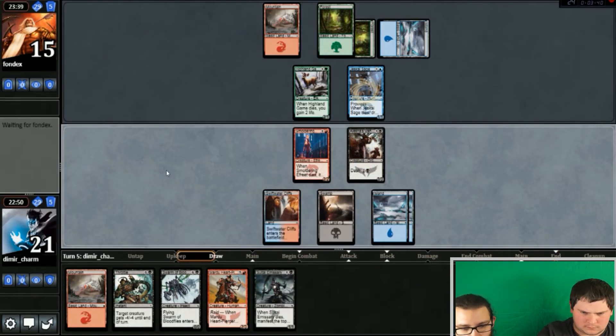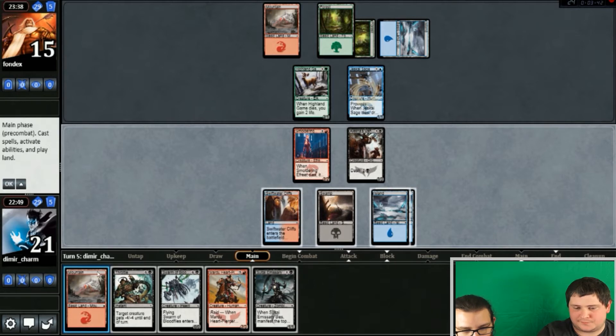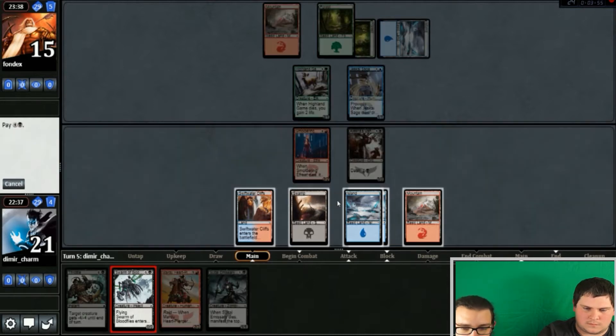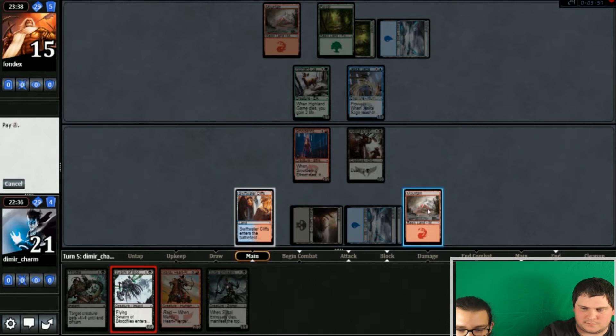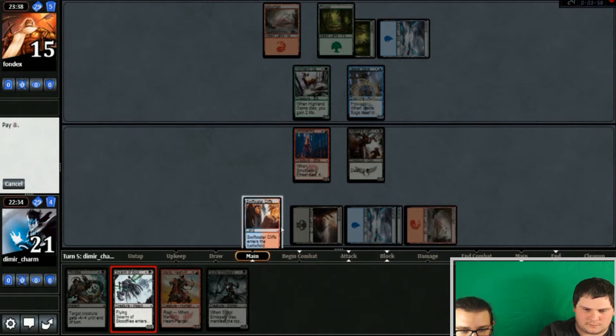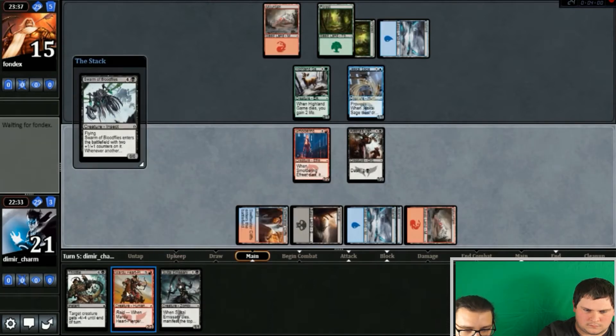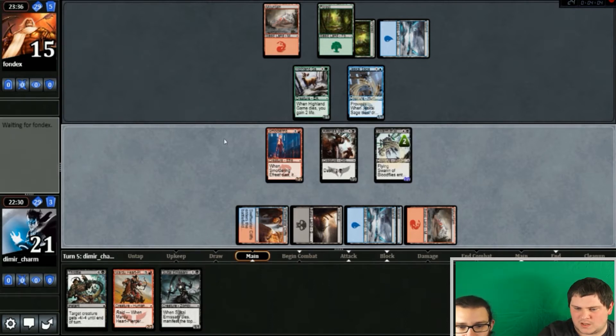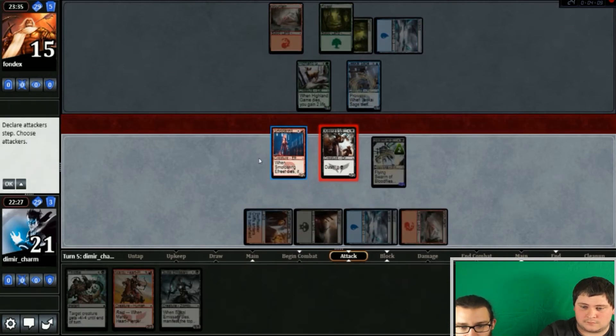Oh, Blood Flies — swing with both and then make him make some really really tough choices. Yeah, I think we do that. It still gives us the Heart Piercer back to maybe kill something later on, and we've got Throttle. I agree with everything you just said — everything is coming up roses.